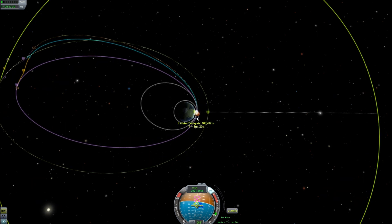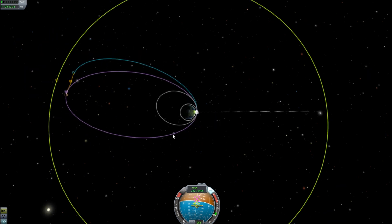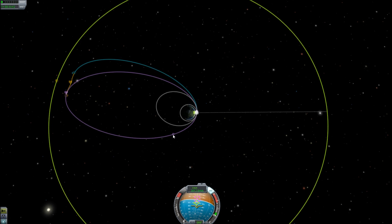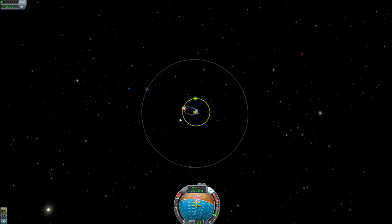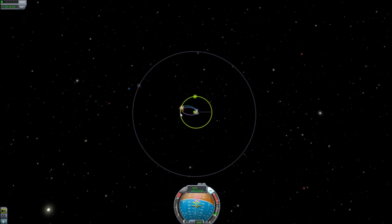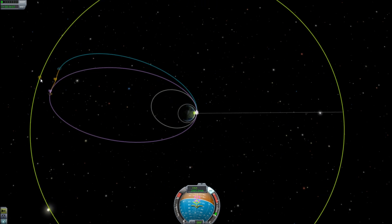We can click on this again, and since we're past it, it only gives us the opportunity to delete it. We delete it — we don't need another maneuver, and this puts us on an intercept course. So basically the gist of this is: you select where you want to make your orbital change, you click, and you say I want to go this far, this fast, this direction. The moon's a very easy one because there's no orbital plane changes. However, Minmus does have orbital plane changes, which makes it much more difficult.